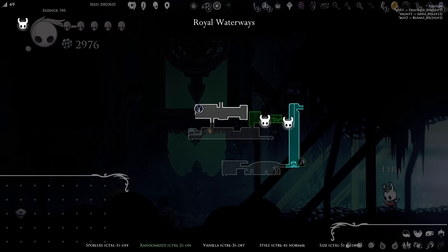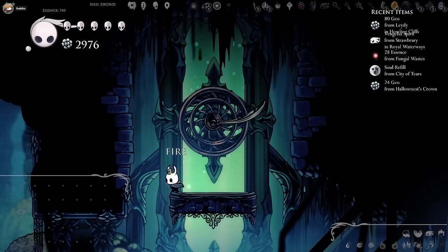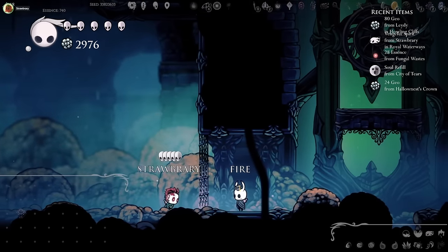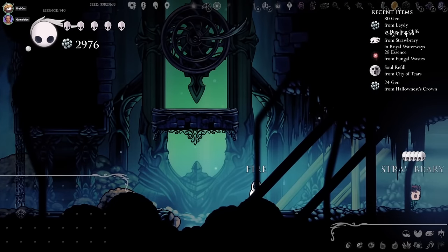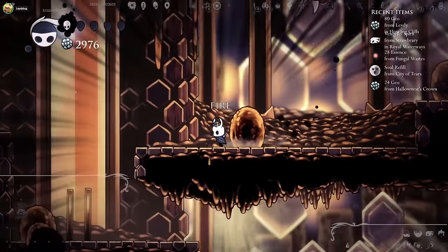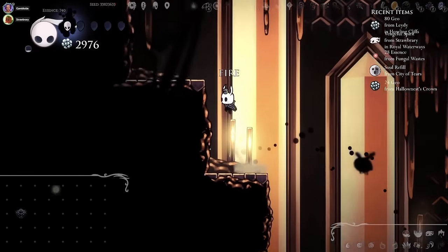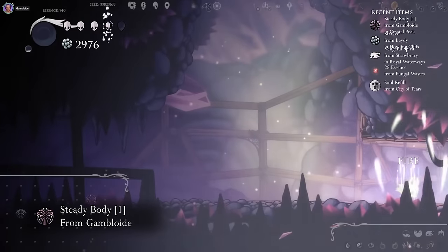Dung Defender's exit leads to the same room it's supposed to. The arena is blocked for me, though. Why is it blocked? Did you come from this direction? No, I came from there. On the left there's Cornifer — he's selling Steady Body for 112 Geo. I'm just going to take that. Best charm in the game. And there's another check here that I can get now.